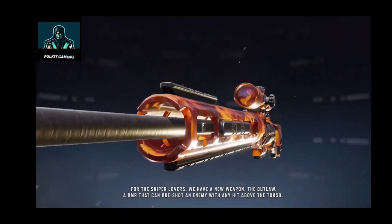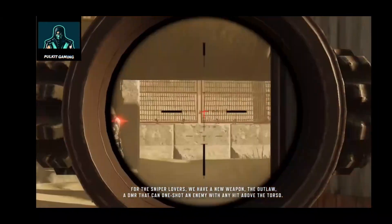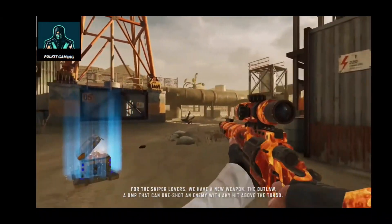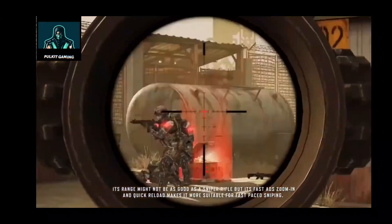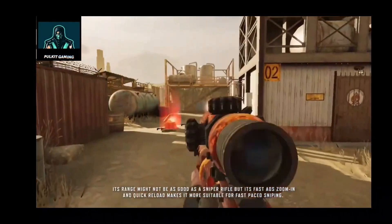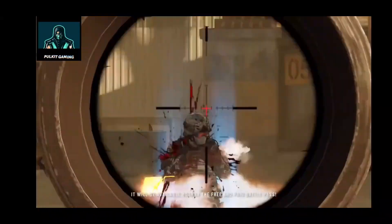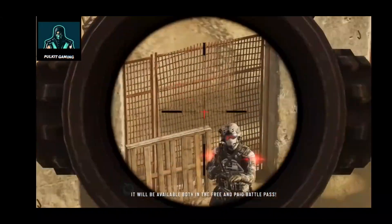For the sniper lovers, we have a new weapon — the Outlaw. A DMR that can one-shot an enemy with any hit above the torso. Its range might not be as good as a sniper rifle, but its fast ADS zoom-in and quick reload makes it more suitable for fast-paced sniping. It will be available in both the free and paid battle pass.